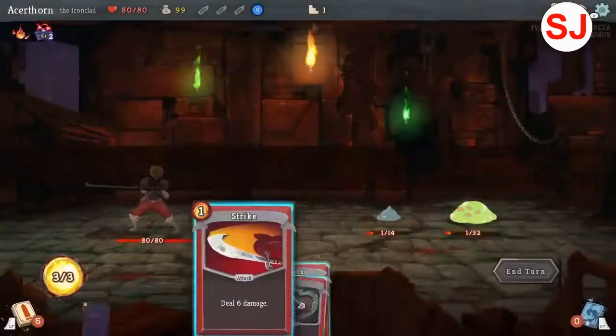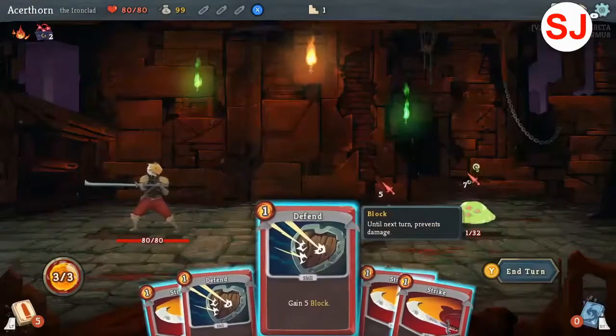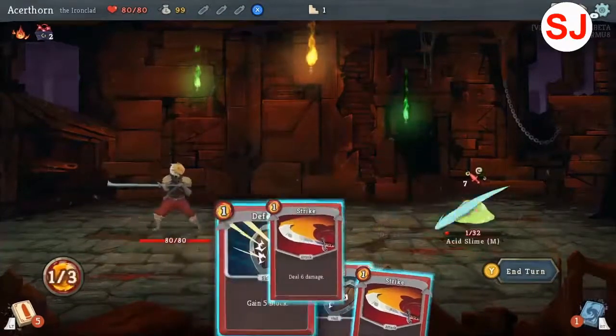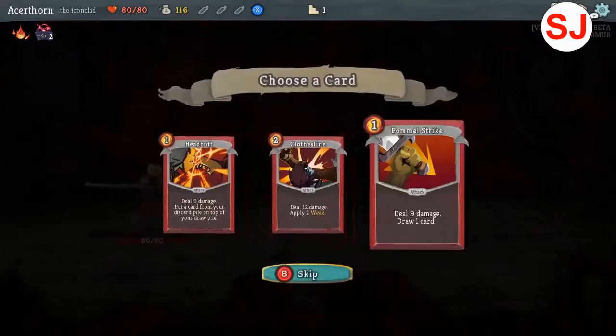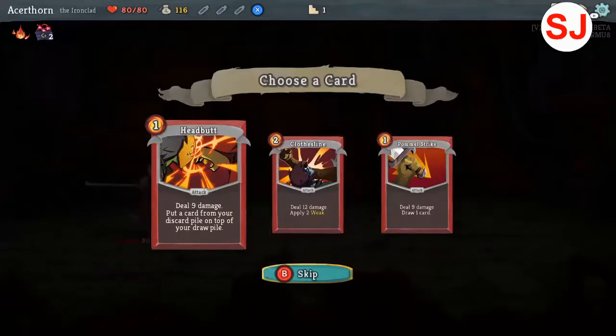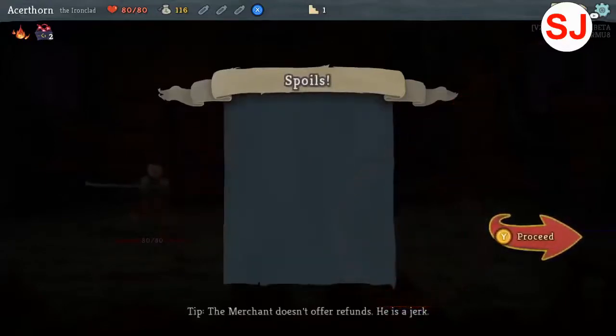So these next few enemies are gonna have one HP each. Do I play a card here? And play this card? There we go — winner, winner, chicken dinner. I add a card to my deck: deal nine damage but also draw one card. Oh okay, so I can keep playing if I do that. Deal 12 damage and apply two weak. Weakened creatures deal 25% less damage with attacks. Deal nine damage, put a card from your discard pile on top of your draw pile. I'll go with this. Let's proceed.